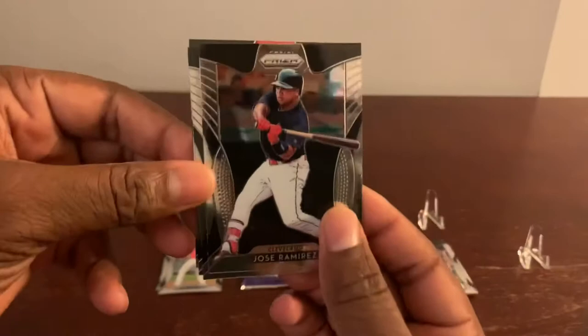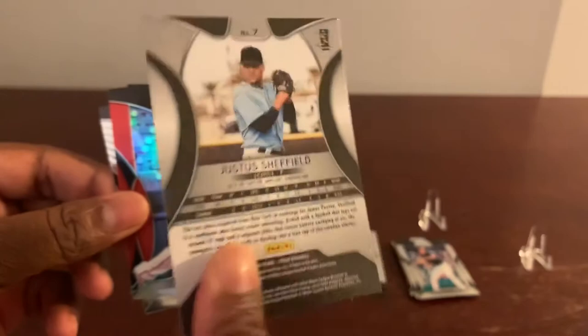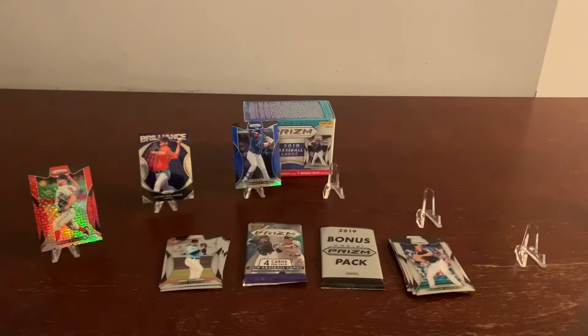Popping to your screen: Jose Ramirez, Felix Hernandez — another great pitcher — Justin Sheffield, a nice rookie, and Victor Robles Prism. Nice.